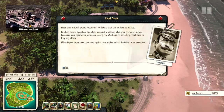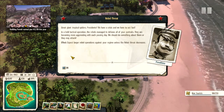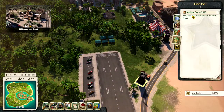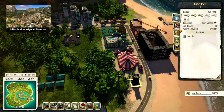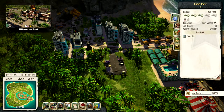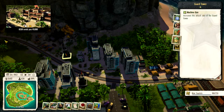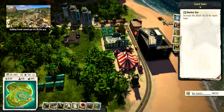We have a crisis — rebels! I'm ready. As I go along I'm going to be upgrading these guard towers because I want that extra protection of the machine guns. I don't know that it actually does that much of a difference, to be honest, but it's an upgrade and that seems like something logical to do.